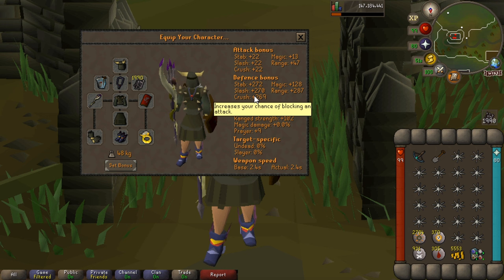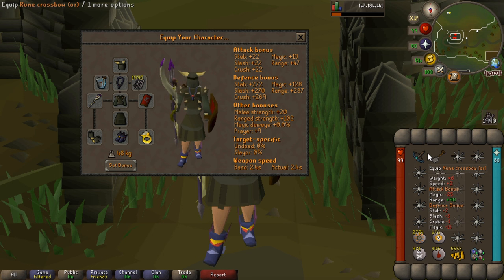So that's kind of your lower-tier items that you can use. Literally, like I said, I was using Green Dragonhide when I first started here, with a Dorgeshuun Crossbow and Rune Armour. I was using more switches — that is another option. You could use Void as well, so you only need to click on your helmet and your weapon, and then you're good to go for whatever attack style you're using.